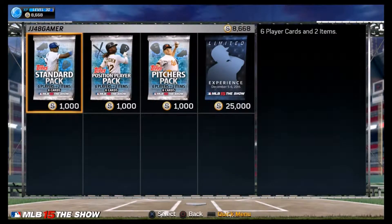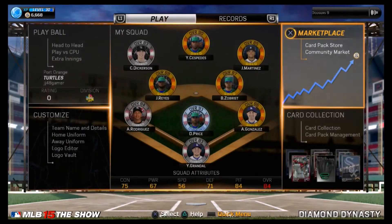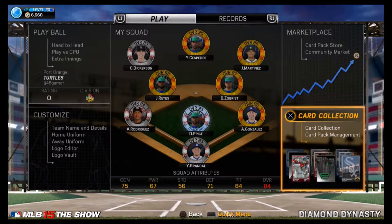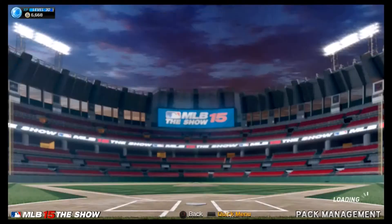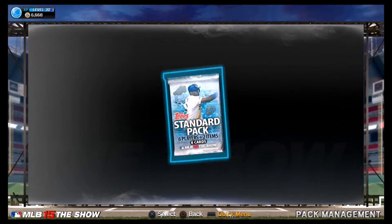We've been doing this over the last couple of weeks, hoping to get lucky like we have in some recent episodes. We have 6,668 stubs — hopefully we can make our money back off the 3,000 we just spent. Let's rip open three standard packs, six players, two items.